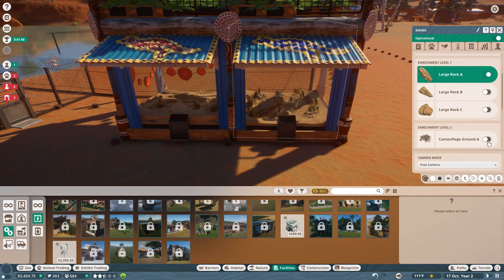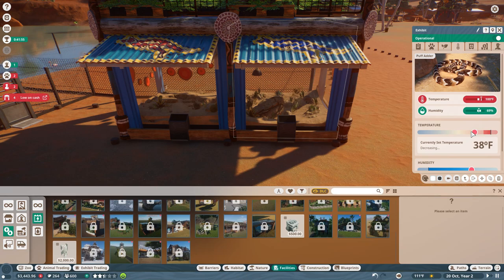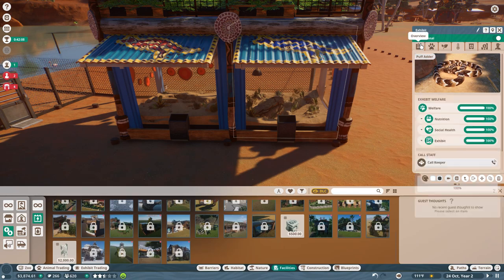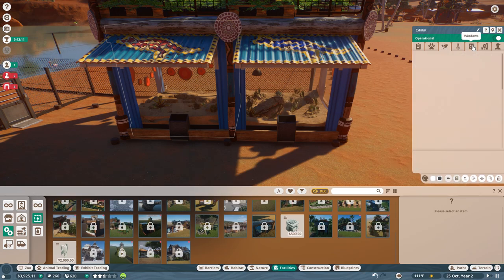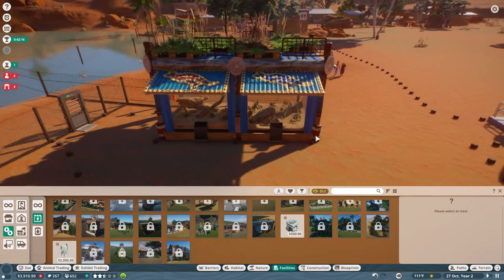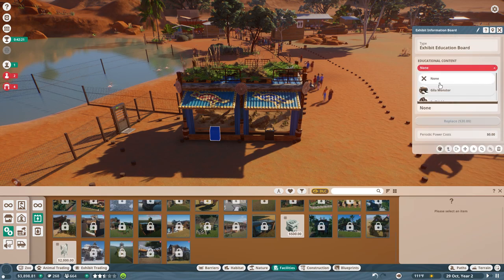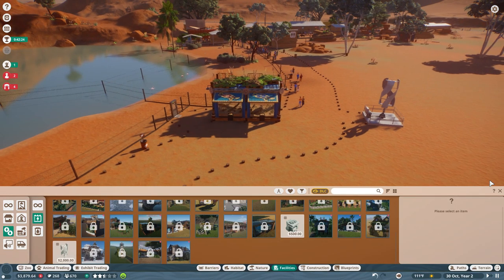I can actually decorate the exhibit somewhat. I only have one puff adder in here — I should have two. Let me get the female adopted and get them both into range. There we go — puff adder is now set up. The Gila monster is now set up. We can put down education boards for the puff adder and Gila monster.